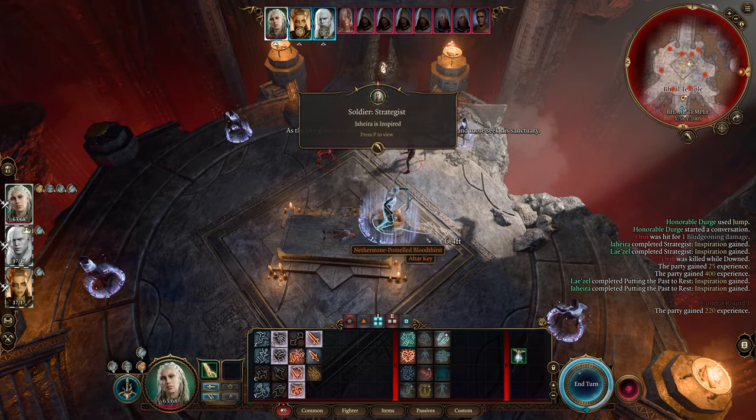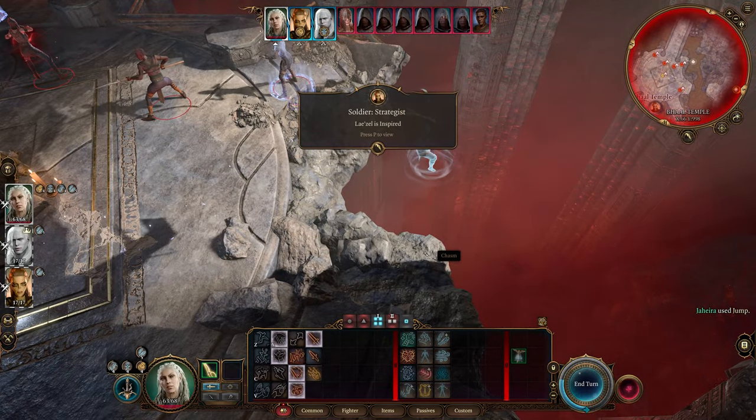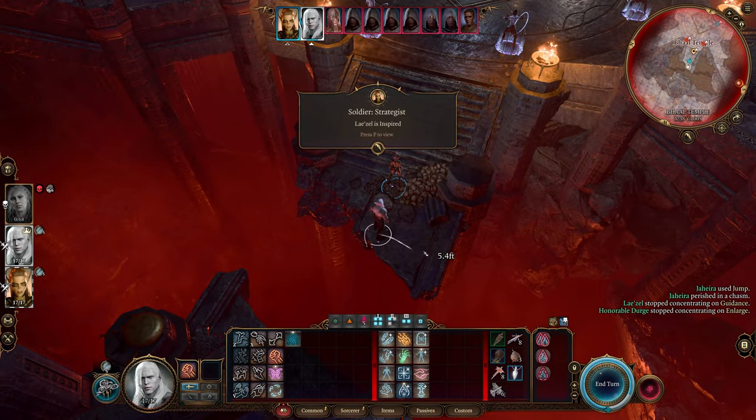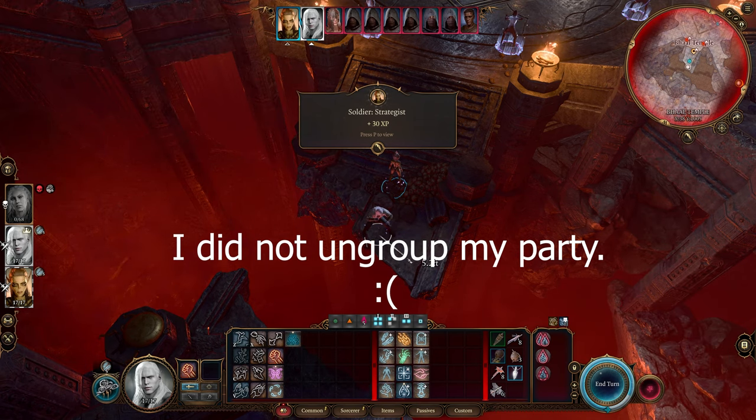Once Orin's dead, grab the netherstone off the ground and then join Orin in the pit of death, killing your character, which lets you skip the entire fight — assuming, of course, you ungrouped your party and the rest of them are left somewhere else safe.